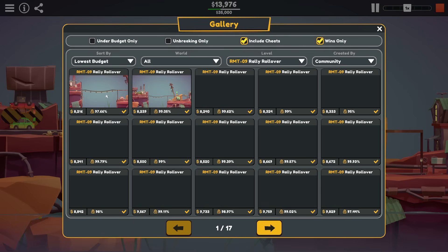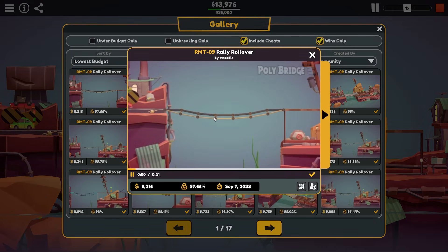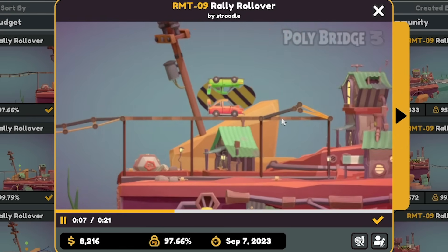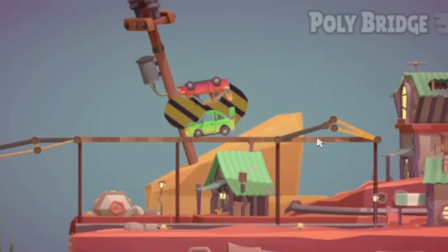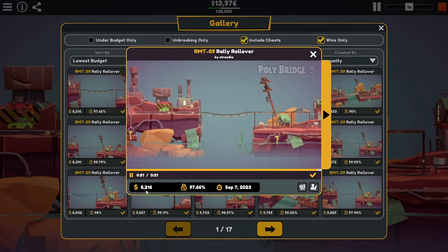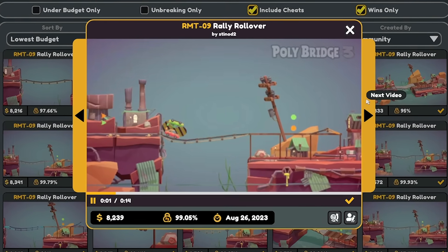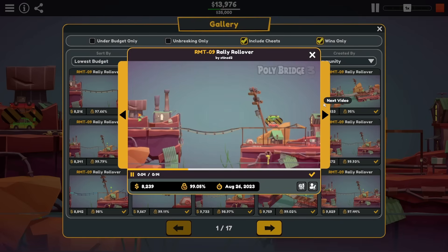Let's have a look at the lowest budget and see how people cheese this. Oh — banana bridges. Okay banana bridge to get across, that's fine. How did they — wait what? That's just a ramp. How do they get that to work? Fair play — that was eight grand. There's me accusing everyone of cheating and people have literally just done intelligent engineering. The community always surprises me. Always.